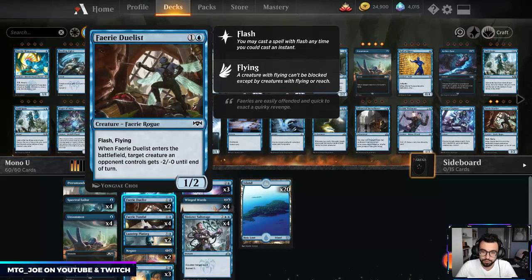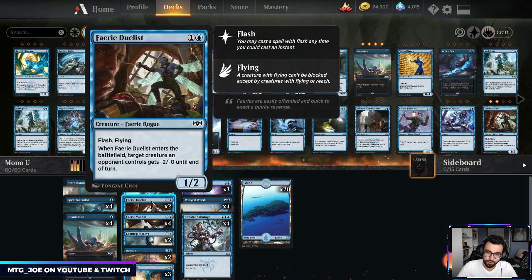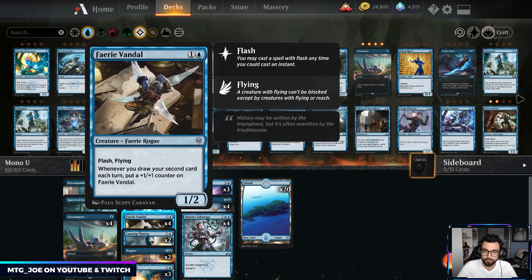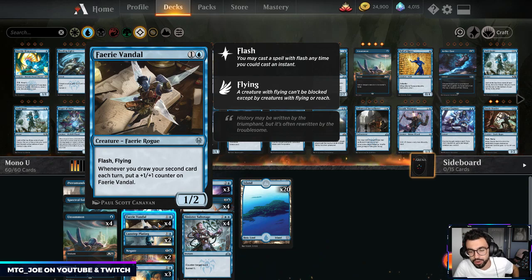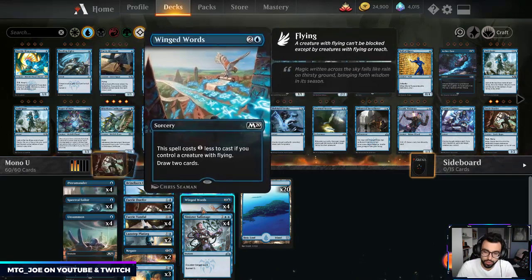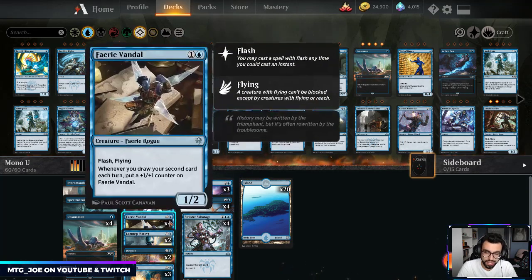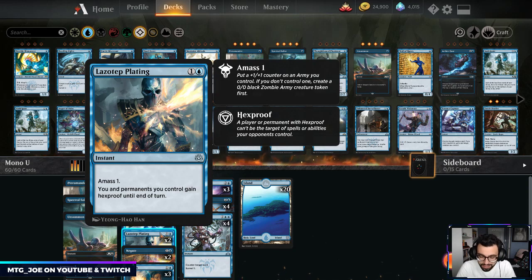Faerie Duelist is another flash threat — a two-mana 1/2 flyer that can screw up the combat math, similar to Merfolk Trickster. We have Faerie Vandal, a new card from Throne of Eldraine: a two-mana 1/2 flash flyer, and whenever you draw the second card each turn you put a +1/+1 counter on it. There are a number of ways to draw multiple cards per turn — Spectral Sailor is one, Winged Words is another. We might also consider playing Opt in this deck.